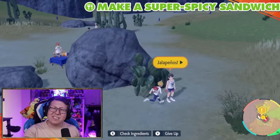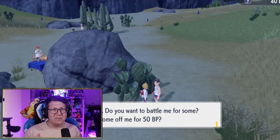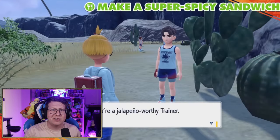Before I start trading, I'm going to go on the other side of this rock, because I can verse this trainer here and he gives you jalapenos. You can fight him, or you can trade 50 BP for it. I decided to fight him, and again, he heals you afterwards.